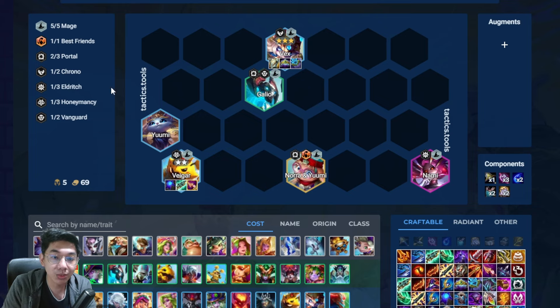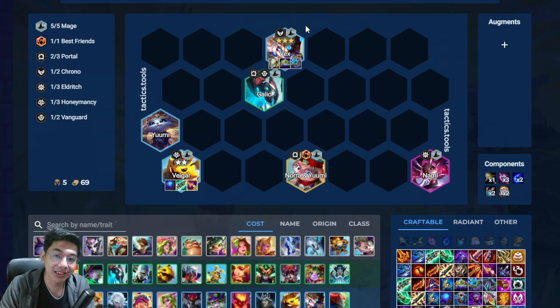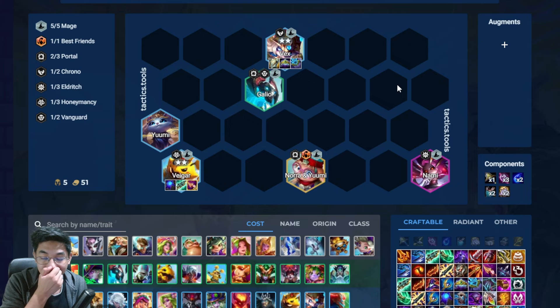The core of the comp is basically what we have on the board right here. This is going to be just Veigar 2-star — you don't need Veigar 3. Vex 3 is okay because you're going to be getting double lesser champion duplicators later on in the game, so getting 7 Vexes or rolling for 7 Vexes is fine, but again it's not mandatory. You can actually win this one with a Vex 2-star.